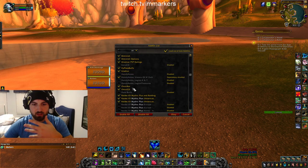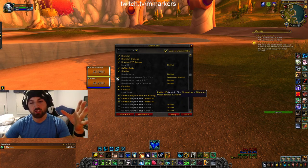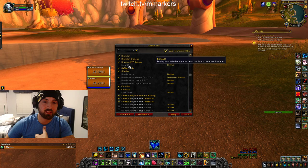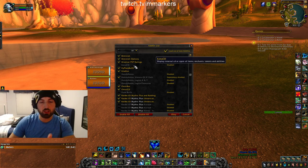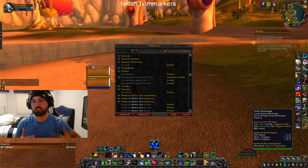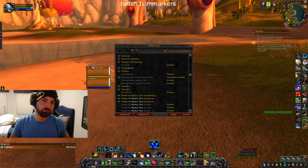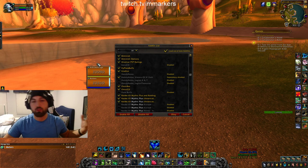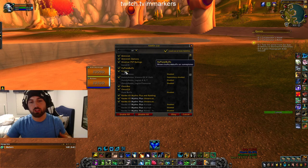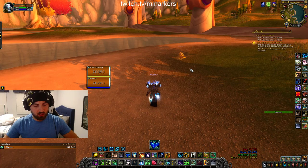I also have Diminish, which shows diminishing returns on myself — I have it set right up at the top of my screen. It's pretty useful mostly for stuns and polys. So if I know I'm on stun DR I'm less scared, but if I'm off stun DR and I get Kidney Shot it'll show the DR up here so I can adjust accordingly. That add-on is called Diminish.